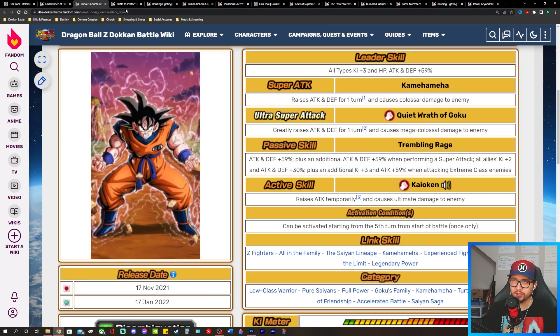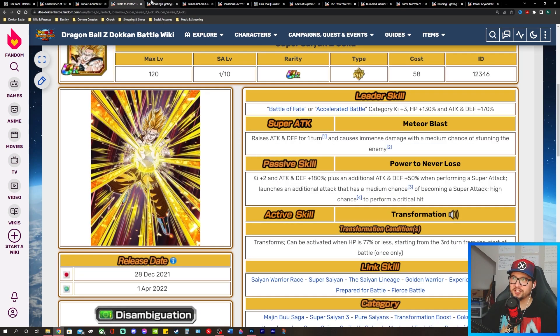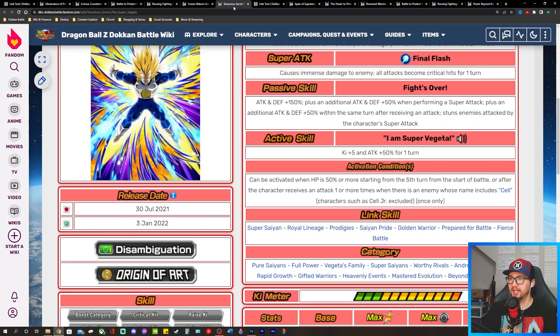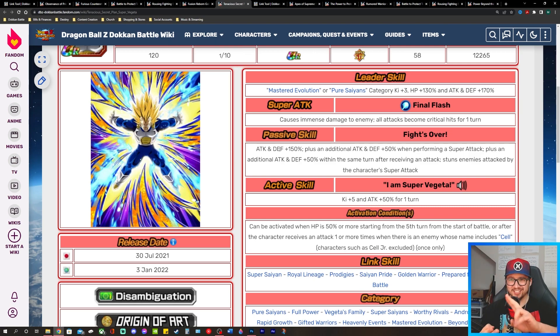So you have your leader, your rotating support unit, Super Saiyan 2 Goku, Super Saiyan 2 Goku Angel, and those other units on your team — units of all typings that link well together and will always have ki. It's all around a great team to use. I'm not looking for the most optimized team, but one that looks fun to use and keeps the game fresh. That's your Pure Saiyans team.